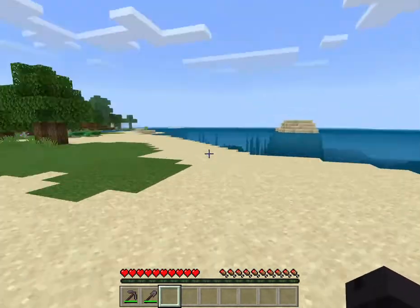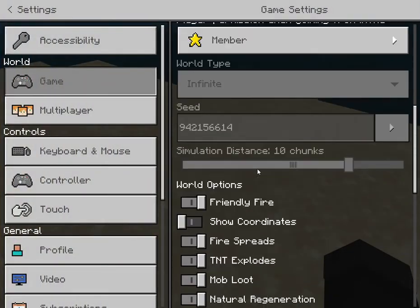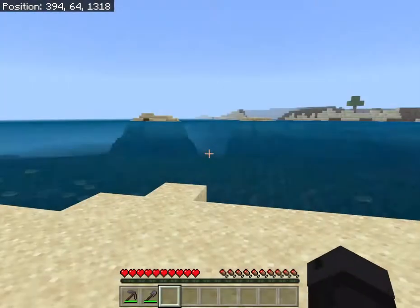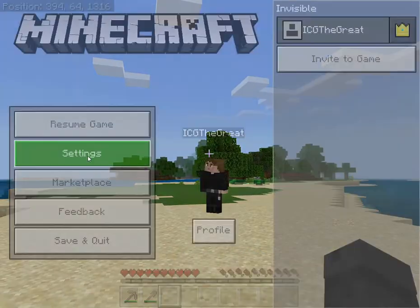So this is where we landed. Let me turn on the settings — show coordinates. So right now, as you can see, we're at 394, 64, 1116.